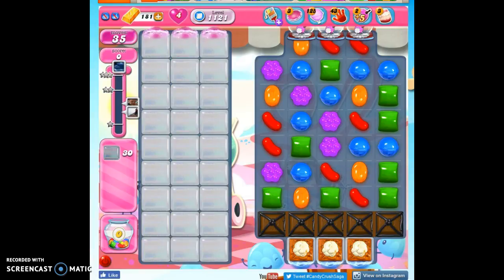Hi friends, this is Susie, your Candy Crush Guru, here to help you solve the puzzle of level 1121, where we have 35 moves to clear out 30 jelly and reach 54,000 points.